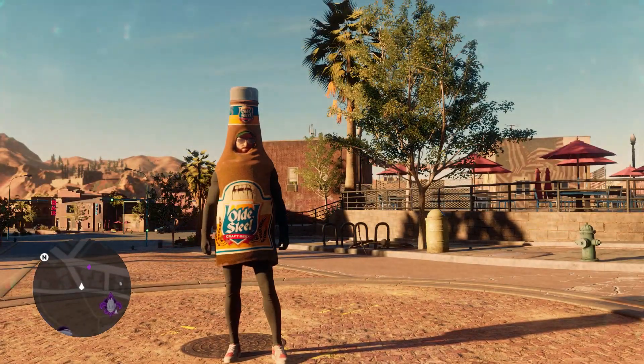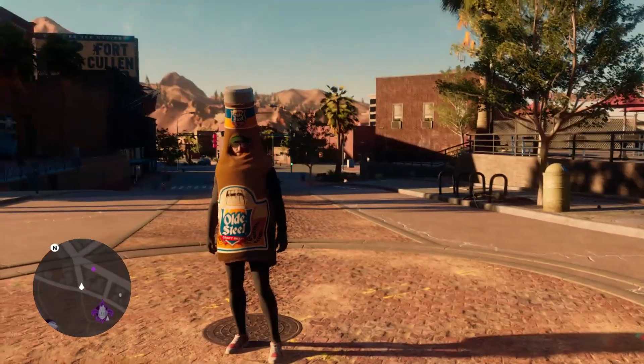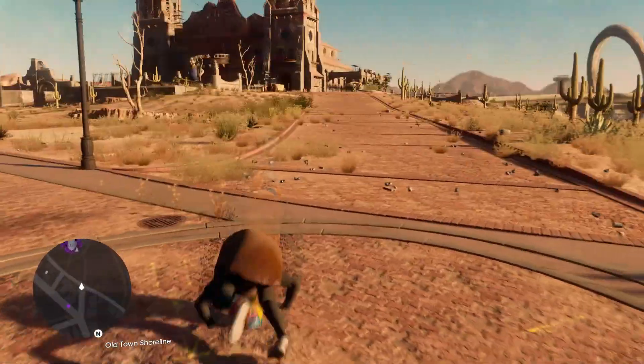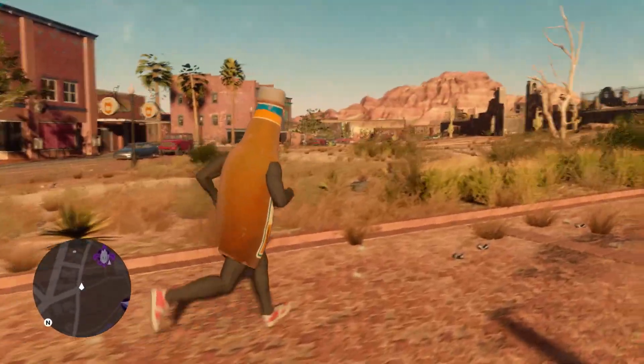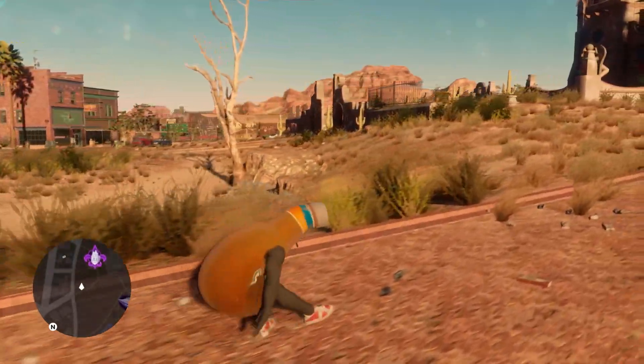And that's how you do both of them, and where to find them. Pretty straightforward process, as most things in this game are. And once you've completed them, you'll have yourself the Old Steel beer costume, which is pretty fun and unique. I just really like the roll animation with it, because there's no way you could do that smooth of a somersault with something like that dangling off the top of your head — that bad boy would get caught every time.